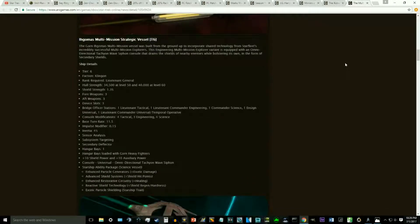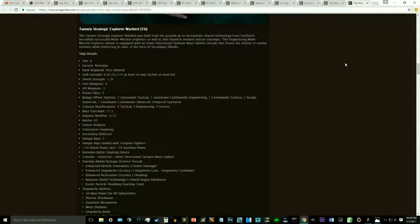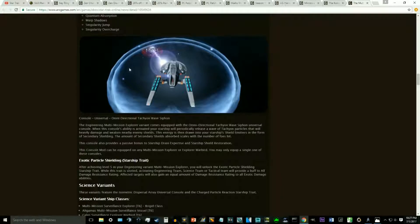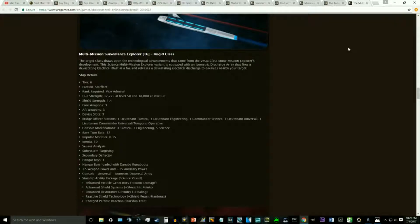Some of the major differences versus the KDF are basically slightly higher hull numbers starting out, and the Romulans get a slightly different hull rating — a little bit lower at level 50 and a little bit lower shield strength. For the most part the strategic ships are pretty much the same, aside from some minor differences. You can see one of the consoles in action there — that's the Tachyon Wave Siphon. There's a lot of stuff we could go into with these ships; I'm just going to be glancing over the stats.